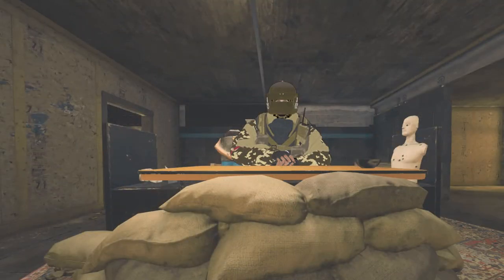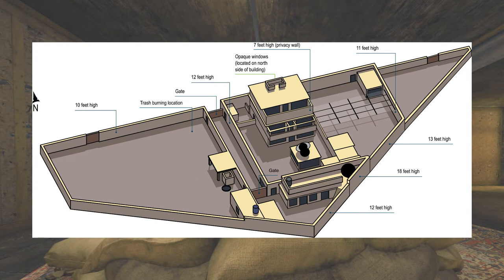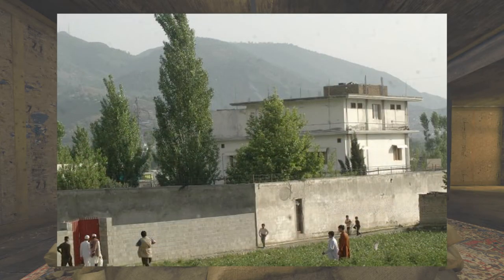I don't think it's been brought up before, but it's likely that the compound was based on Osama Bin Laden's compound in Pakistan. If you have a look at the compound you can see there are three above ground floors and the top one has a little balcony, exactly the same as the Hereford map. The second balcony could have been replaced with a garage to the side for balance reasons, and unfortunately there's no layout of the inside to compare further.